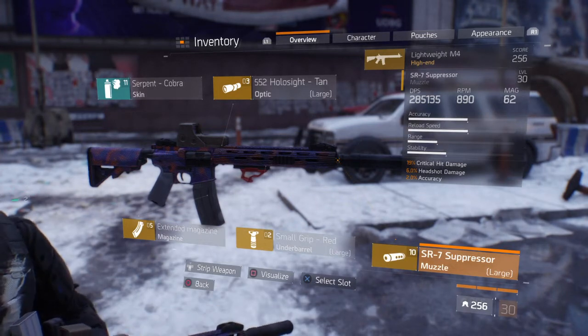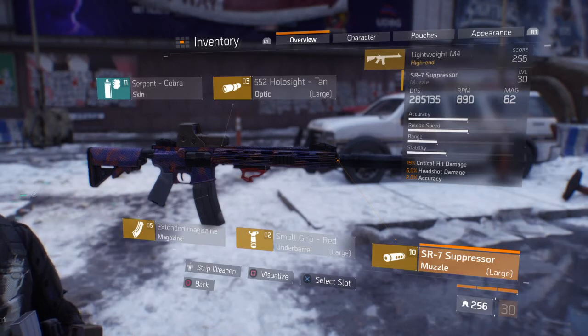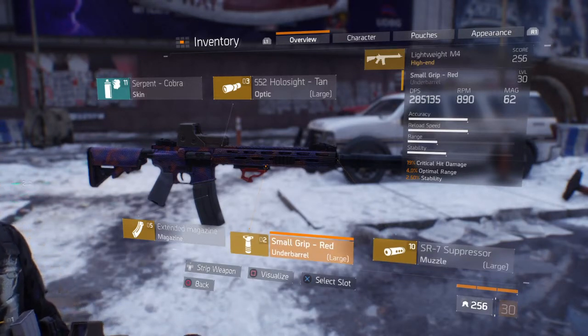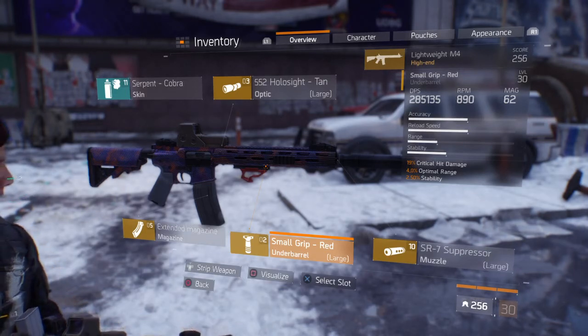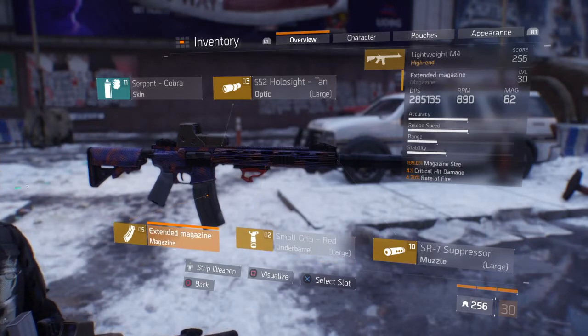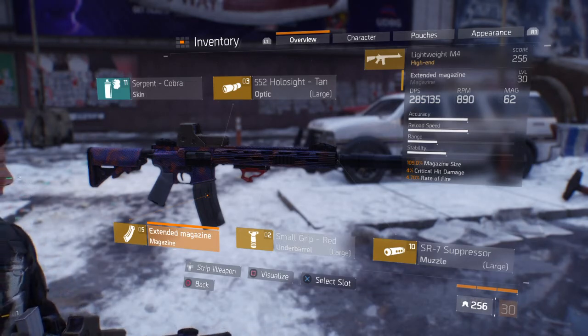For my muzzle mod I've got 19% critical hit damage, 6% headshot damage, and 2% accuracy just to help a little with recoil. For my underbarrel I've got 19% critical hit damage, 4% optimal range — which is pretty good for an assault rifle since you want to do damage from a bit of a distance — and 2.5% stability, which is also pretty good. For my magazine I've got 109% magazine size putting me at 62 rounds.